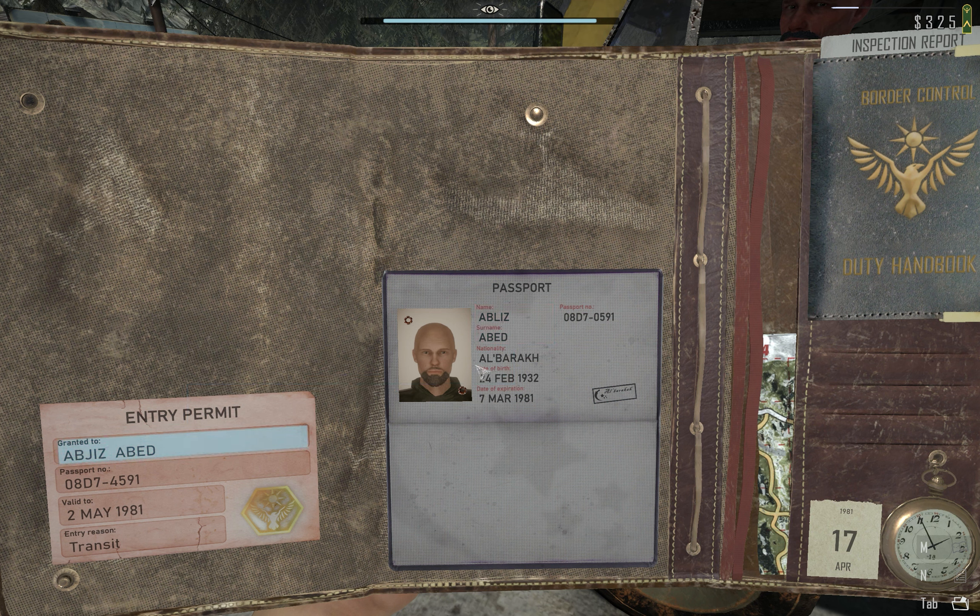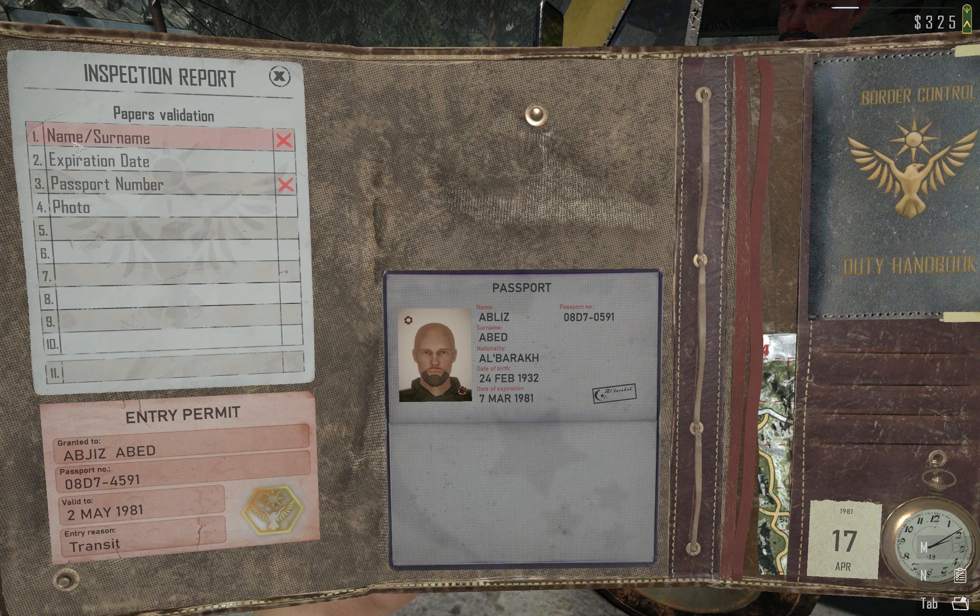Why doesn't it match? It says this is 'Abjiz' and this is 'Abliz' — fine, that's a name mismatch. The passport number is also a mismatch — instead of four, it's zero. This guy will not be entering because of the wrong name and wrong passport number.